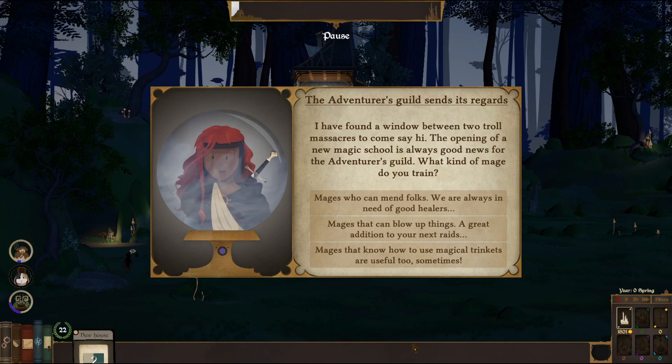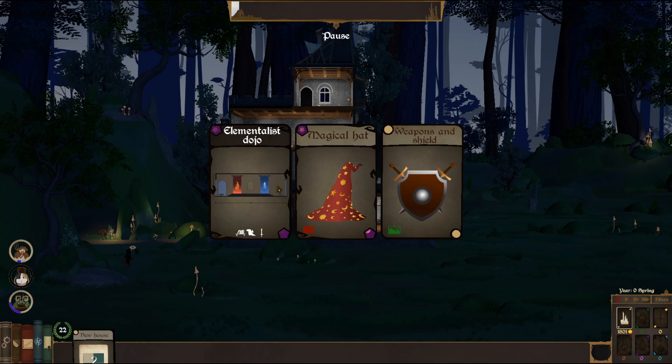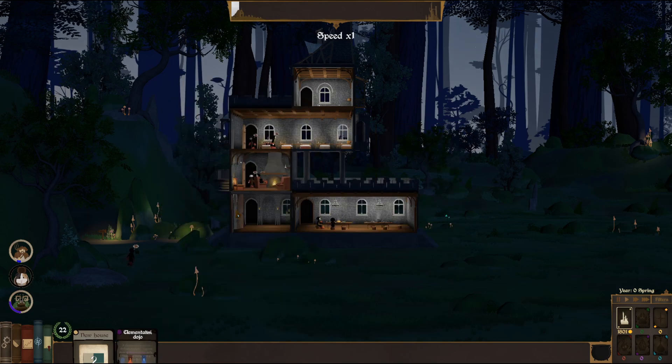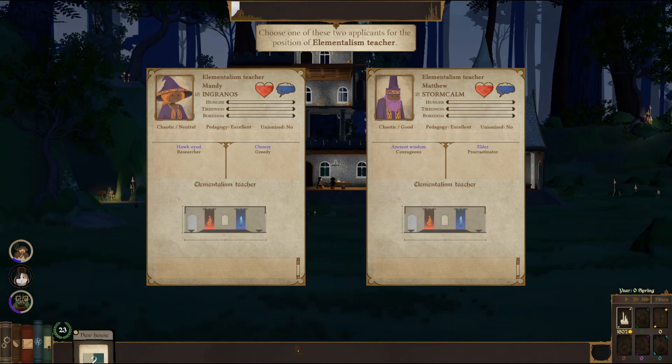The Adventurer's Guild sends its regards. I found a window between two troll massacres to come say hi. The opening of the new magic school is always good news for the Adventurer's Guild. What kind of mage will you train? Mages? Good healers? Things that blow up stuff? Yeah! A magical hat - elementalists! Oh yes please, elementalist - that would be perfect for Fire Starters.